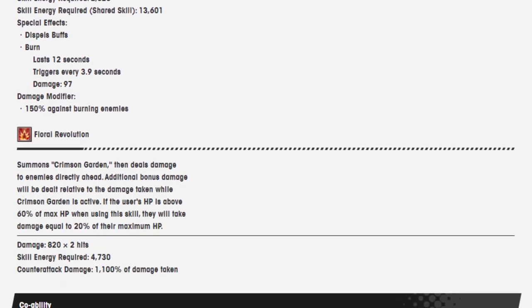Laurel Revolution. Summons Crimson Garden, then deals damage to enemies directly ahead. Additional bonus damage will be dealt relative to the damage taken while Crimson Guard is active. If the user's HP is above 60% of max HP when using this skill, they will take damage equal to 20% of their maximum HP. Damage is 820 over 2 hits, skill energy required is 4730, and counter damage is 1100% of damage taken.